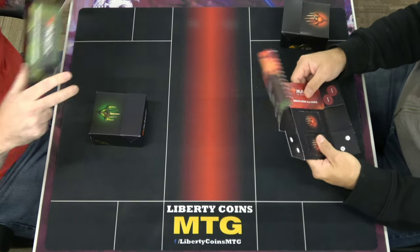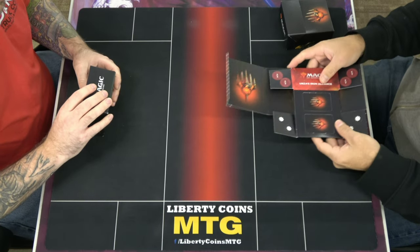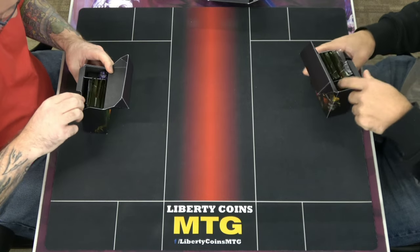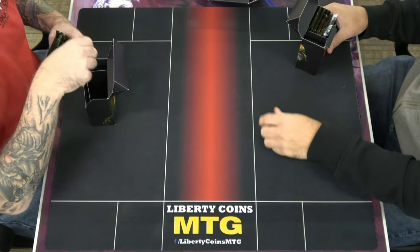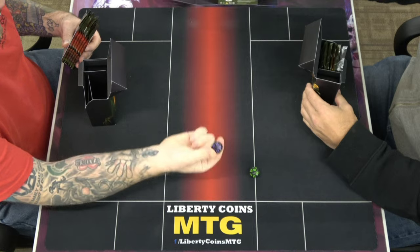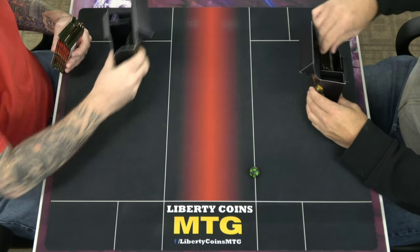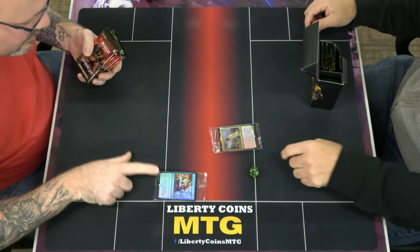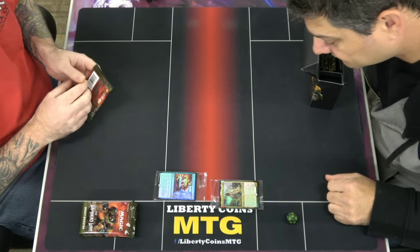My tokens just immediately went in the garbage. I opened a red one and got a green die. Last night I opened a red one and got a purple die, and I opened a green one today and got a purple die. I mean, I'm not upset.